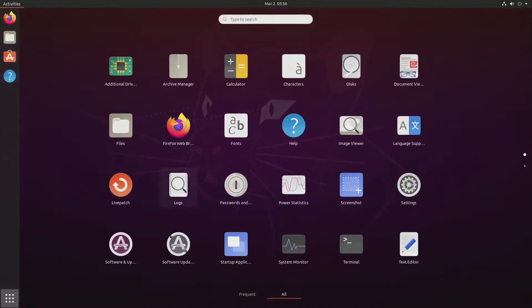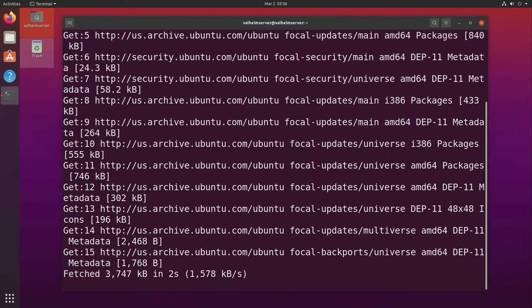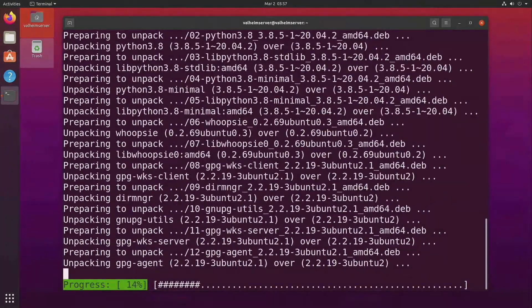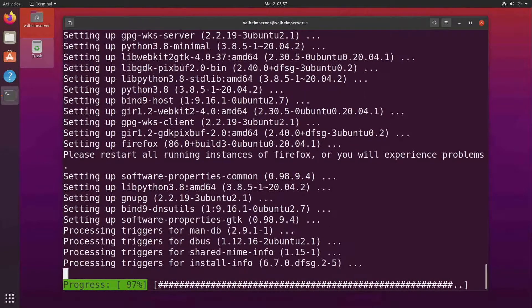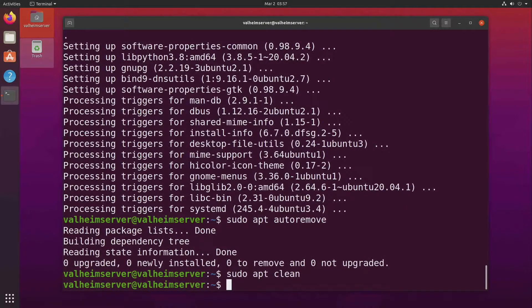First, we'll go ahead and open up a terminal. I've already increased the font size so we can see what's going on here. Let's make sure we have run all of our updates and upgraded the system. We do sudo apt update, then sudo apt upgrade, then sudo apt autoremove, and then sudo apt clean. So Ubuntu has been upgraded and everything's done.